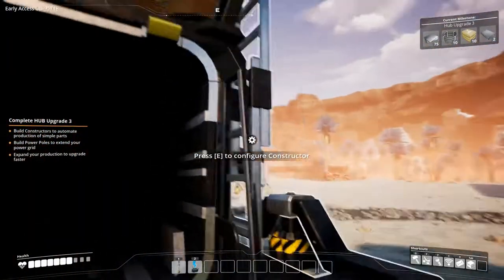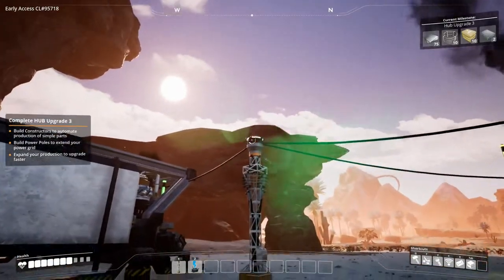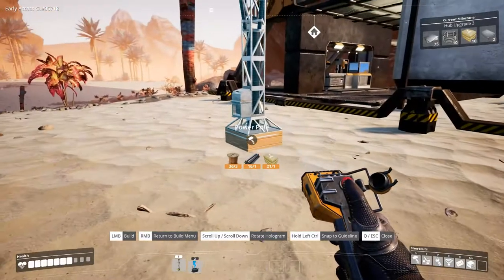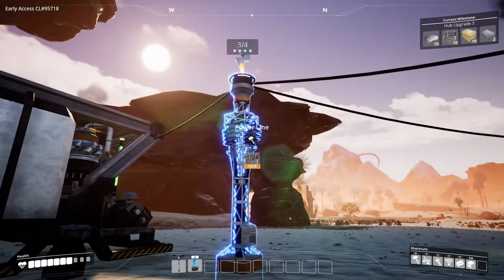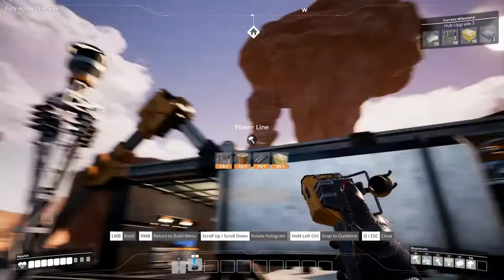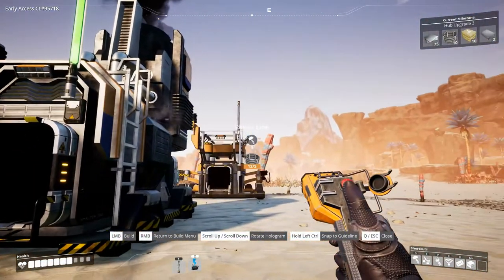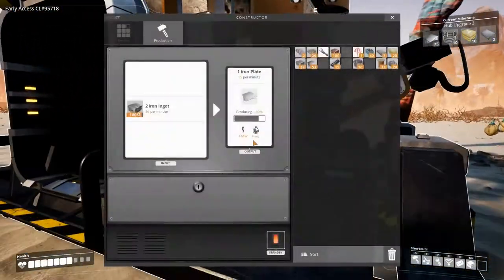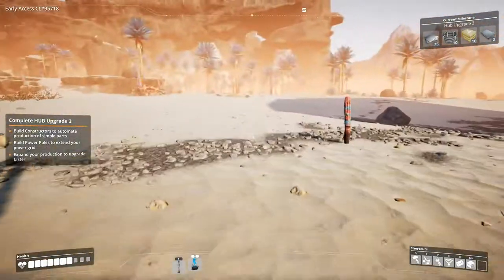Alright, we need some power for it. Let's put down a power pole over here and hook it up. That should get that going - yeah, so we have some automated iron plate production.